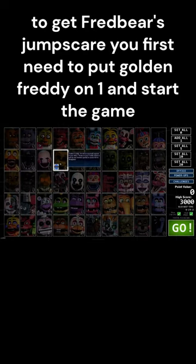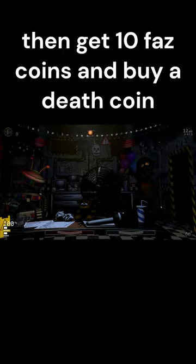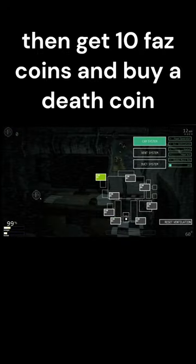To get Fredbear's jumpscare, you first need to put Golden Freddy on one and start the game. Then get 10 Faz Coins and buy a Death Coin.